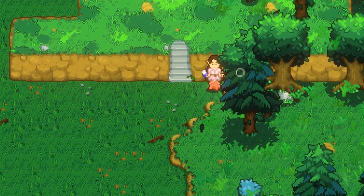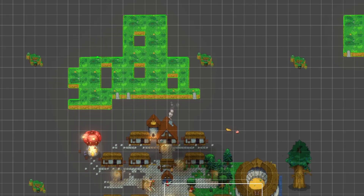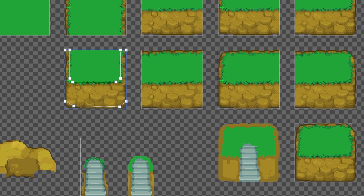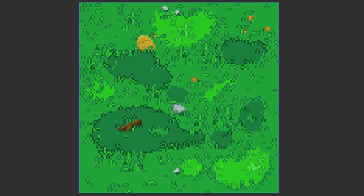I wanted elevation to exist everywhere — even in regular chunks, near villages, forests, and rivers. To do that, I built an entirely new elevated land system. These new elevated areas are made up from tiles that are 4x bigger than normal. They use special top textures that break up the visual noise without clashing with the base tile set.